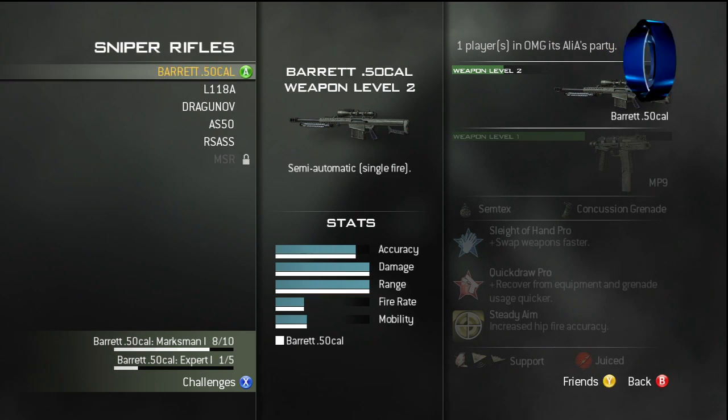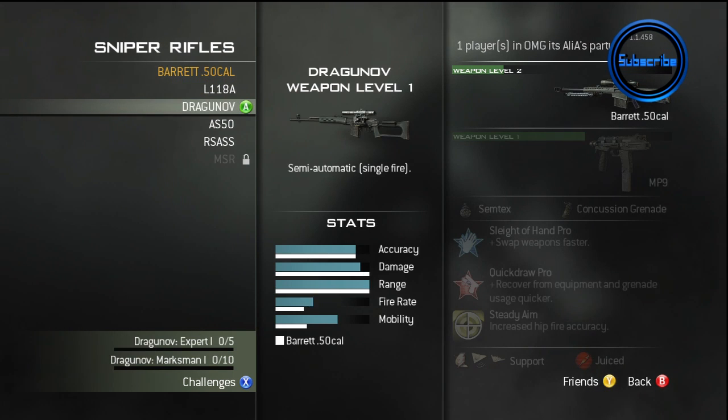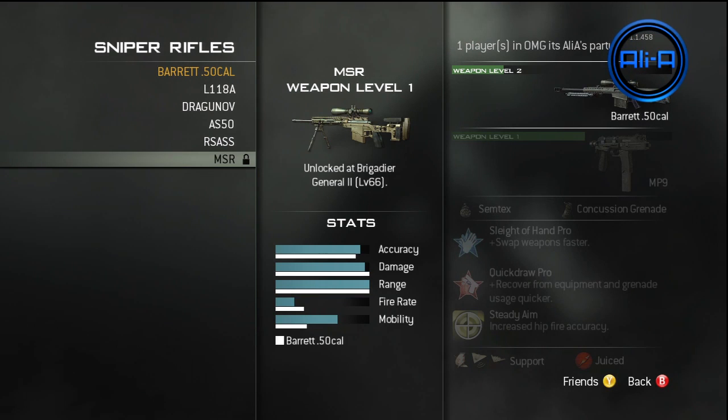Jumping into the Sniper Rifles, we start off here with the Barrett and the L118A. Basically these two are unlocked as standard as soon as you get a Creator Class. You then go ahead and unlock the Dragnov, AS50, RSASS, and the MSR, which I'm sure a lot of people within the YouTube sniping community are going to be using once they reach that level. That's going to be sort of the main bolt action, I reckon.